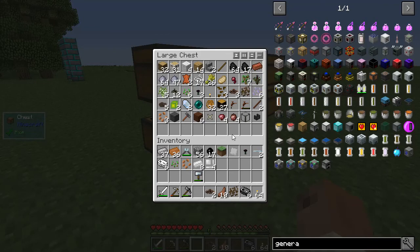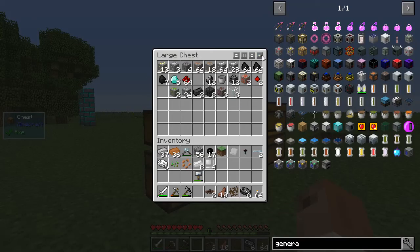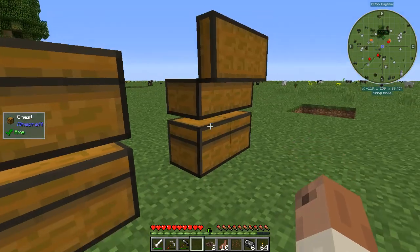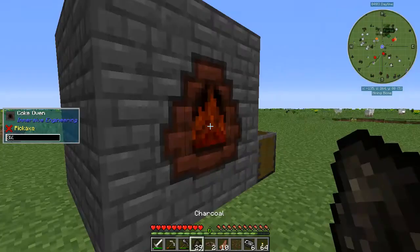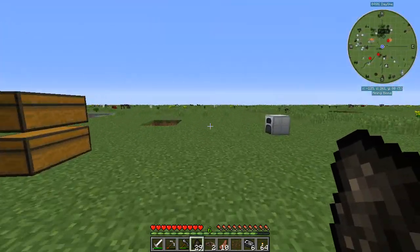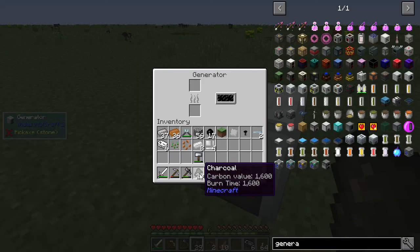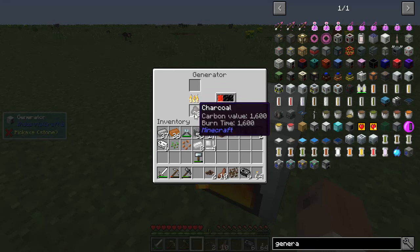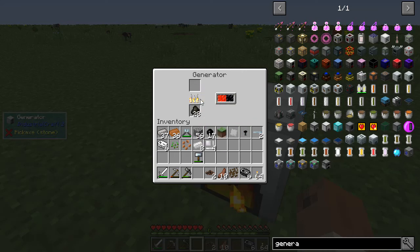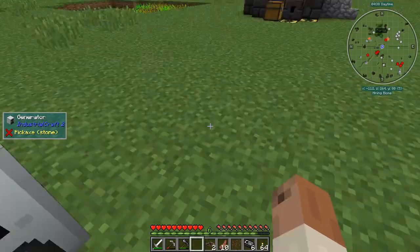Now let's get some charcoal. I must have used all my charcoal to make torches. All we've got to do is throw in something burnable — in this case charcoal — and we start generating power. The nice thing is this should stop producing power once the internal buffer is full, so I shouldn't have to take this out. There's 4,000 energy units, and the generator is done.